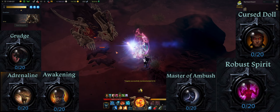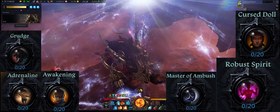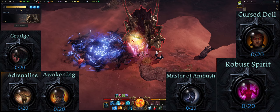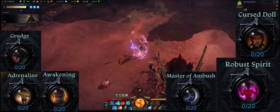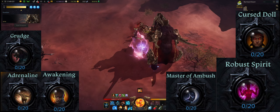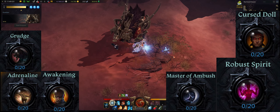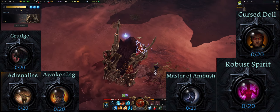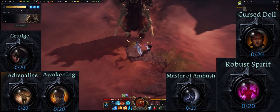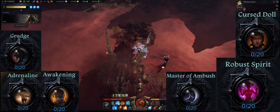Let's talk about your engravings. Take Robust Spirit for your class engraving, as this lets you enter hype mode faster, increases your damage, and increases your energy recovery speed. For your combat engraving, take Awakening so you can use your ultimate more often — I recommend leveling Awakening as high as possible. For your class engraving you can leave it at level 1 and instead focus more on Awakening. Another great option is Adrenaline, which increases your attack power and your critical rate — this is perfect if you want your ultimate to crit.